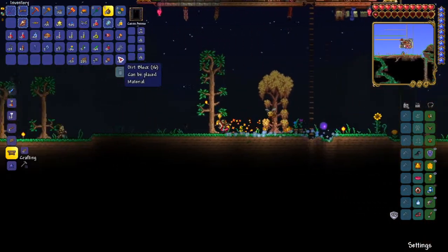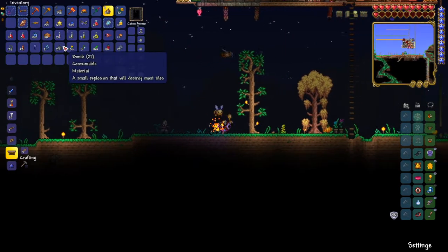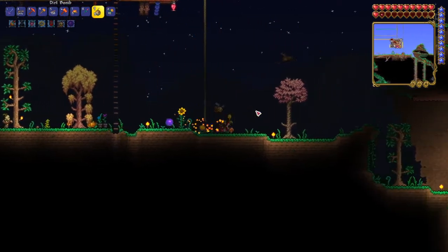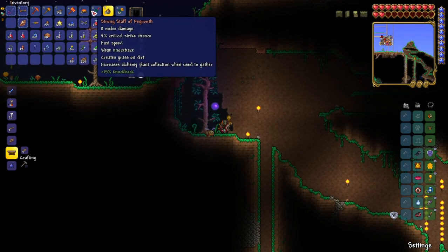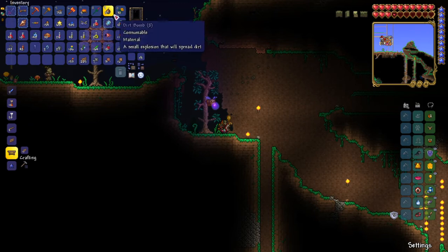Save your dirt when you're in a playthrough, because you're going to need a lot of it, and it's not useful in any other way anyway. That's just a quick thing I picked up on and noticed. The Staff of Regrowth you can find in the jungle in ivy chests, and Sunflowers you can buy from the Dryad or find them around the world.